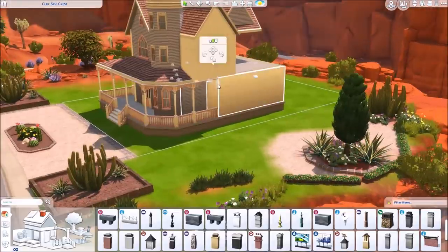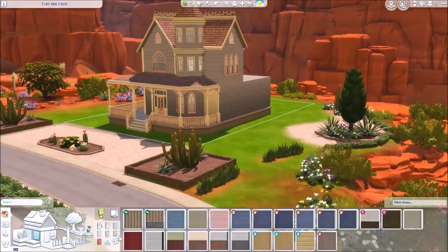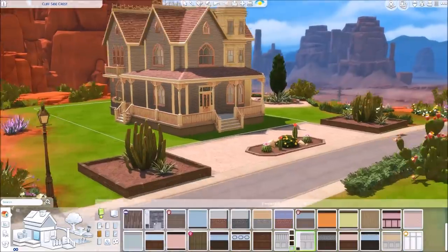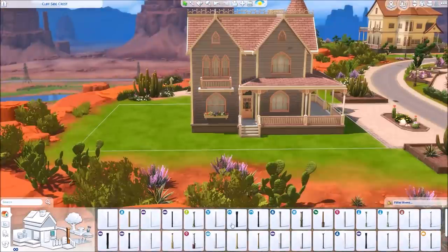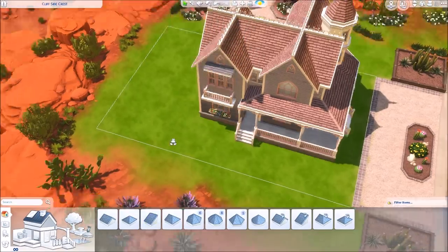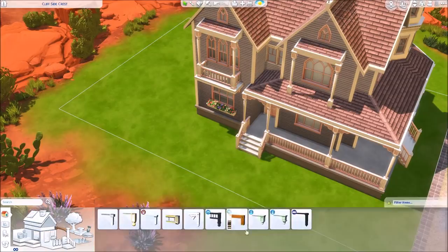For this house, the exterior is coming together really nicely. I have pink windows and then this purple siding, which I believe is a new siding that came with the update where we got the yellow and orange swatches. It's so pretty — I'd never noticed it before. I'm not sure if it appears purple because of the neighborhood lighting or if it actually is purple, but it pairs really nicely with the pink colors.